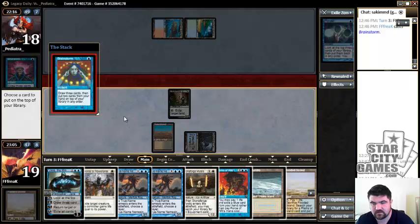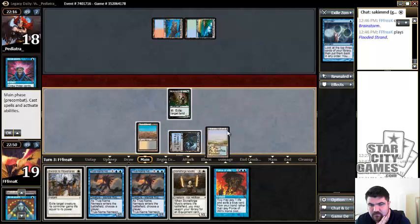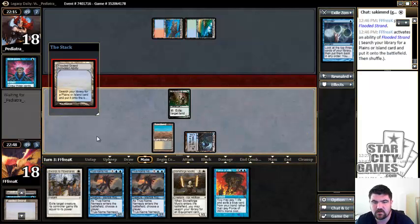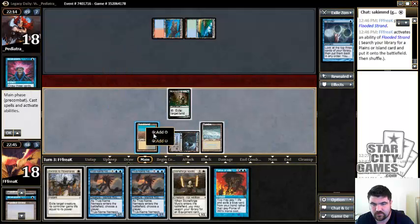We're gonna need to hit lands. Beautiful — so now we have to figure out what we want to put back. Given our board state, I don't feel like we need all of our lands or our Jace, and I kind of want to keep the Force of Will. So this will go get a Tundra, and we will just play a Stoneforge Mystic.